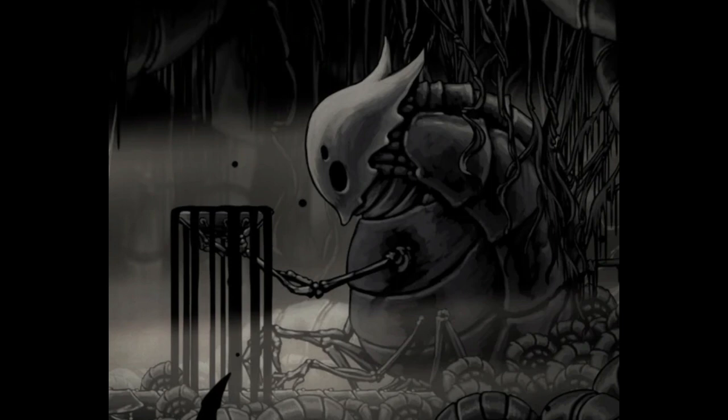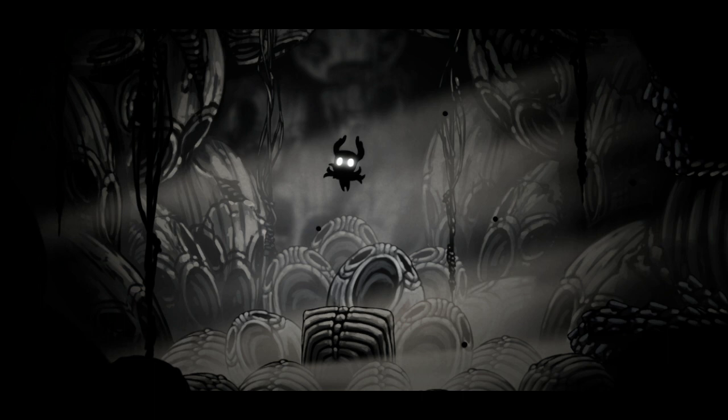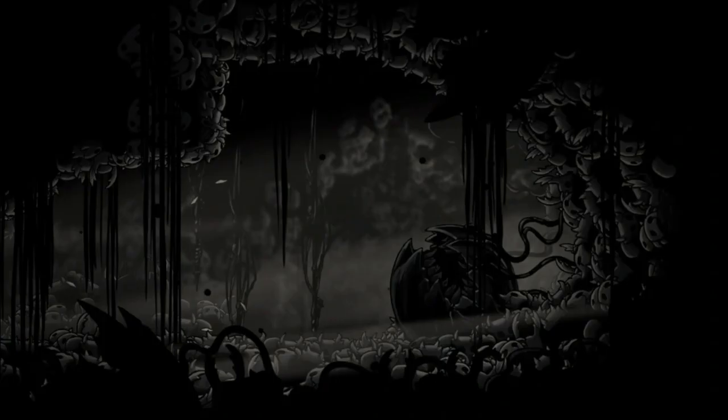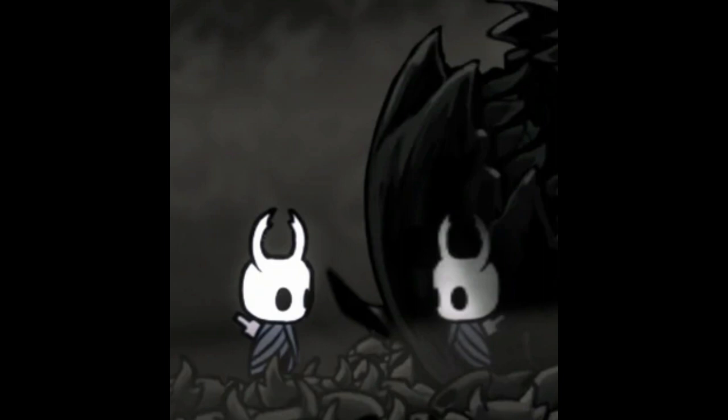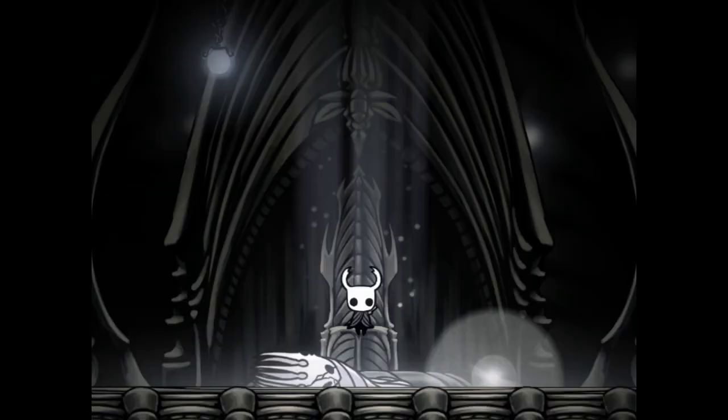There are some other things in the Abyss that you have to figure out how to get. When you're in the room where Abyss Shriek is acquired, you have to deduce that using Howling Wraiths there is the way to make it happen. Once you get to the corpse of the Shade Beast with the Bowl of Void, you have to figure out that you need to jump into the bowl in order to absorb the Shade Cloak. Once you figure out how to unlock the birthplace, you have to find the Knight's Egg all the way at the bottom right corner, then figure out how to interact with it, or that you can interact with it at all. And this is all if you've figured out that the Awoken Dream Nail will let you access the White Palace where the second half of the Kingsoul is and you've not only made it to the Throne Room but whacked the Pale King a few times to get it.